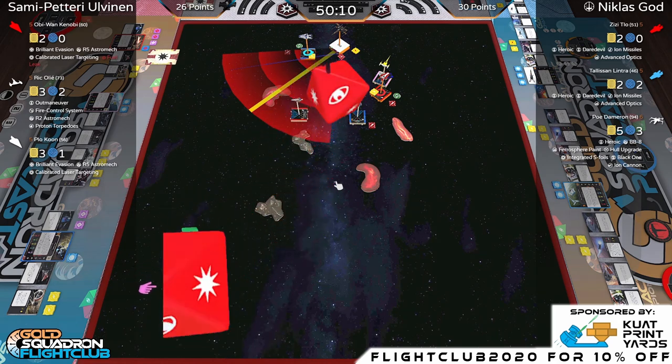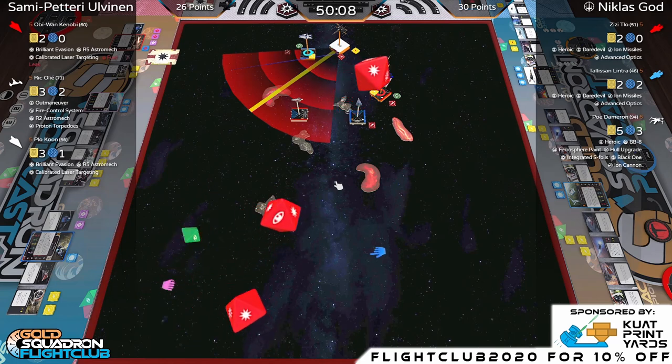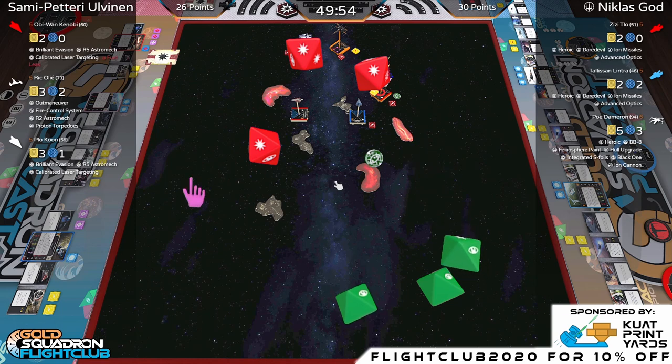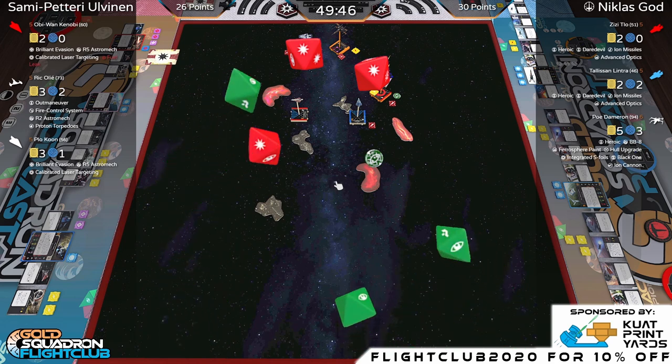I don't love the use of Slam here. If you were going to just do a bank, the boost would have been fine — you'd still be in range three. Four defensive dice for Obi-Wan, one out of the box — and takes two damage. That's a dead Obi-Wan Kenobi, gone off the board.